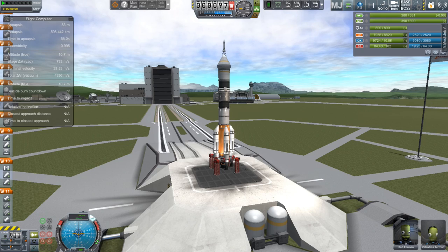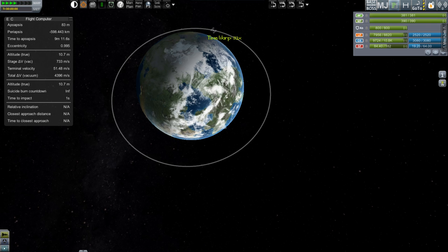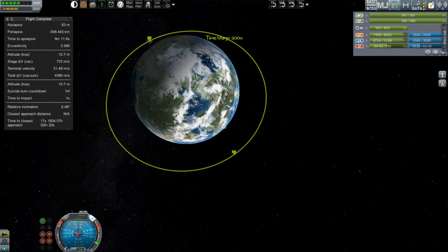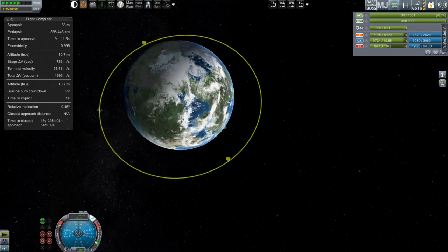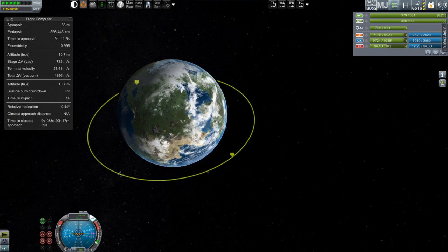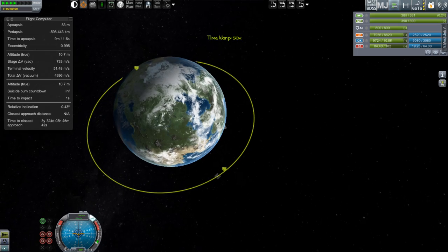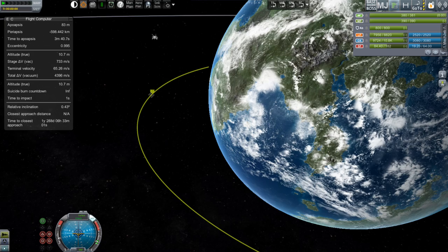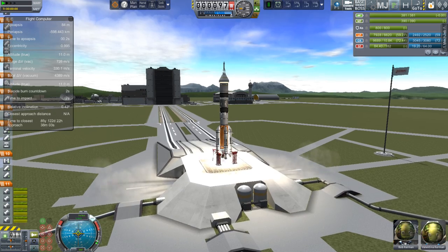Once you're out at the pad, you just go out to the map view, look at where the station is, and wait until it's rising over the horizon on the backside of Kerbin. We're going to wait until it comes all the way around to the bottom, because mission control and our launch site is down on the bottom right. Then we keep watching as it comes around, and once it gets right to that line — where if you could look up and see it coming over for the very first time — that's when you're going to want to switch back and launch.